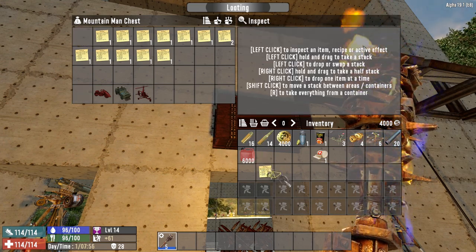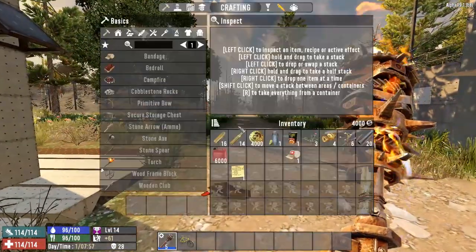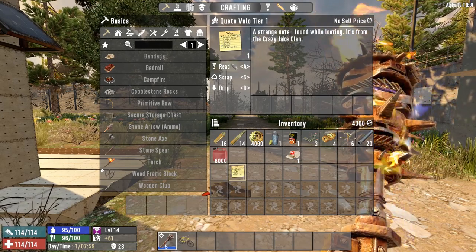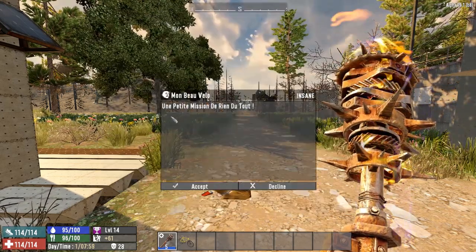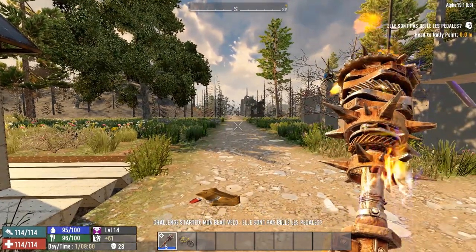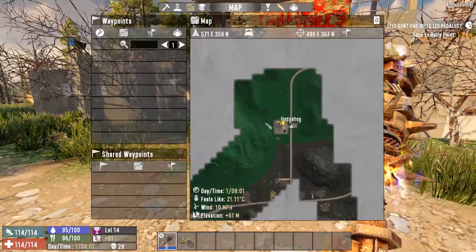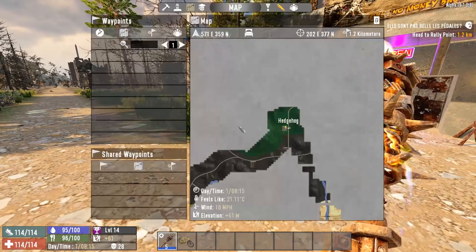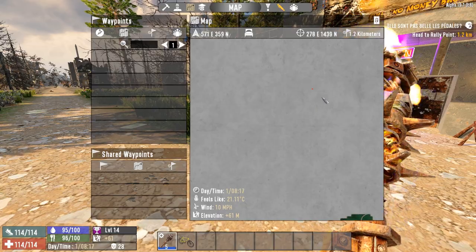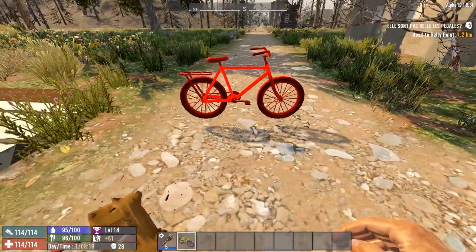I'm going to take the quest for the tier one bicycle and also grab the bicycle itself since that's what we'll need. The quest localization is still basic and gives text in French, but it still works fine. Once we accept it, the quest is active. Checking the map, it's going to be towards the north — I've put a waypoint there. I'll hop onto the bicycle and meet you over there.